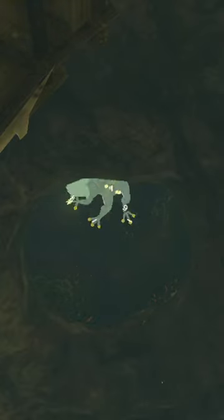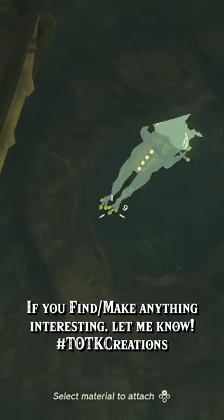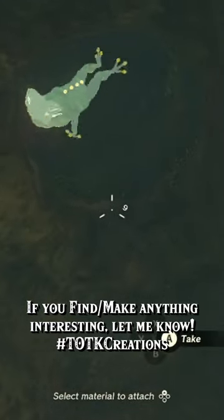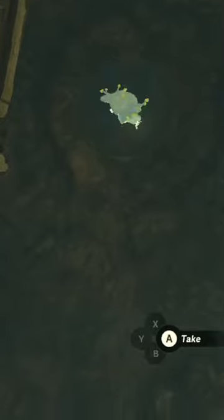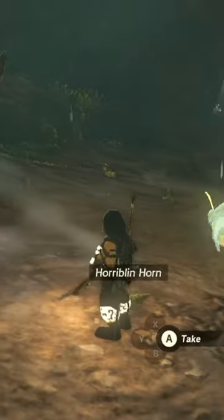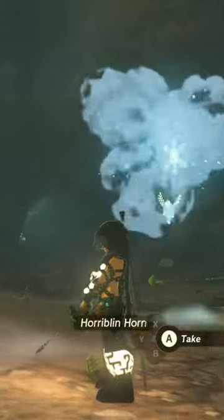Every single cave has a Bubble Frog, a frog with a similar design to the Lord of the Mountain. When defeated, these Bubble Frogs will drop a Bubble Gem, and a check mark will appear by that cave's icon on the map. These Bubble Gems can be traded in for special gear by an NPC near the Woodland Stable.